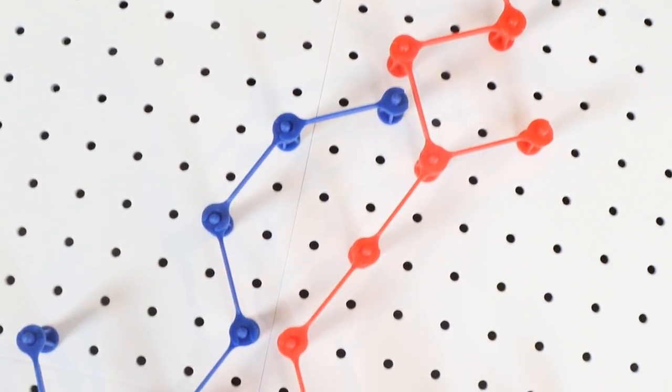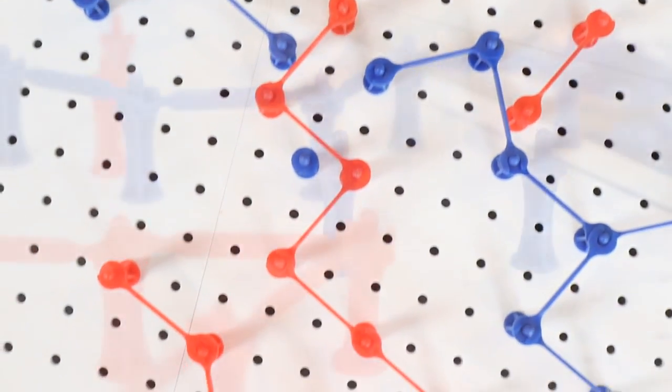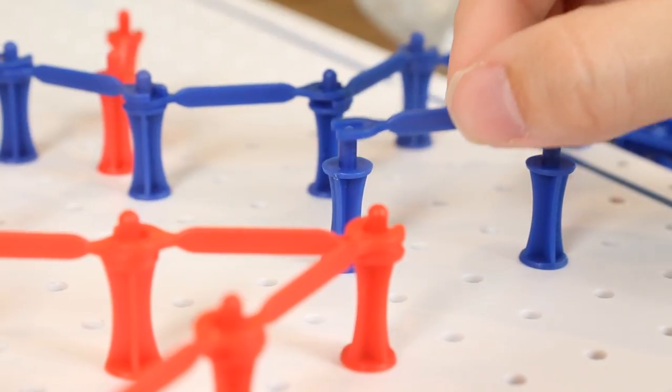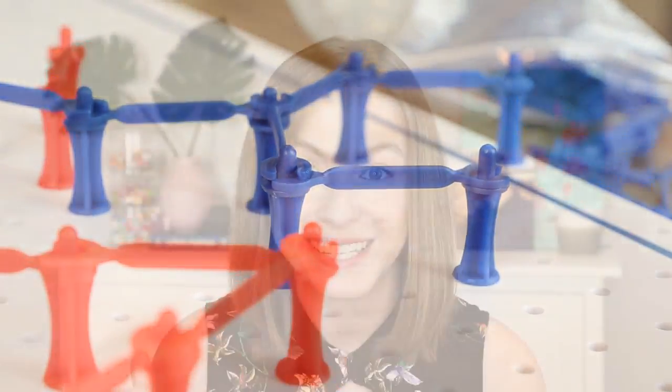Today we're talking about Twixt. It is a two-player strategy game that originally came out in the 1960s, and now there is a Kickstarter to bring it back. The basic premise of the game: you're competing against your opponent to build a wall using pegs and connectors from one side of the board to the other. So let's dive into how the game is played, and then I'll talk about my thoughts, my overall review, and who the game is good for.